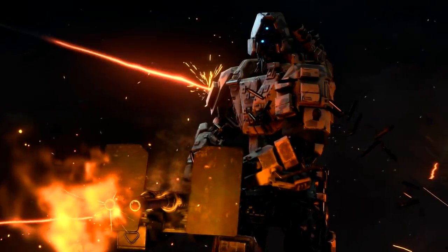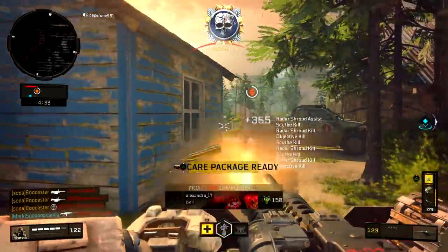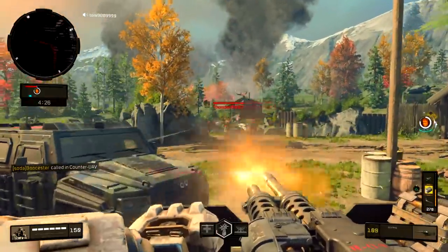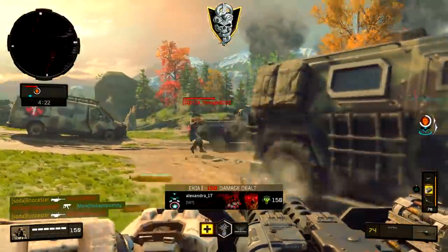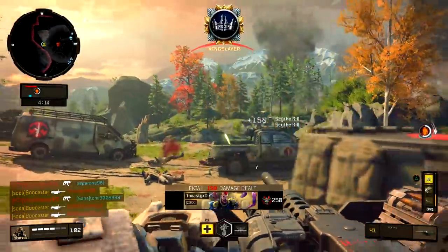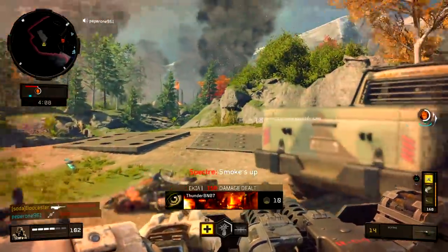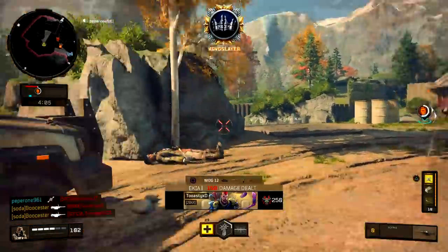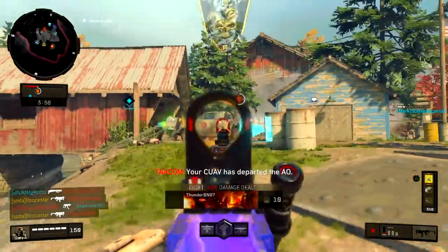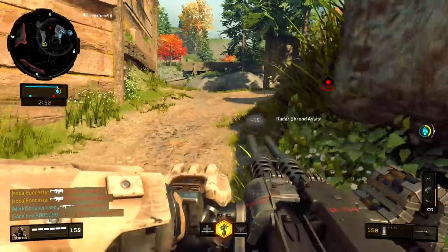Last but not least, we have the superior specialist — Reaper. My first impressions of Reaper and the Scythe were very different than how he actually plays, because when I first used him I had to get accustomed to the slower movement and the weirdness of switching between ADS — which gives a faster fire rate — versus not aiming, which gives a slower fire rate but still pretty viable time-to-kill. Reaper with the Scythe is just maybe too good, because I'm throwing a kill chain before I even show a quad feed with him. He's just so ridiculously good. The Scythe — I wouldn't say it's broken, but definitely very good. It was a kill chain!